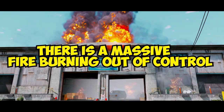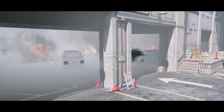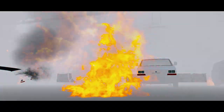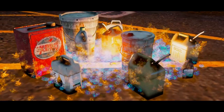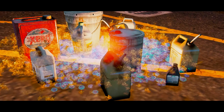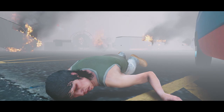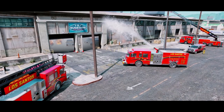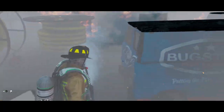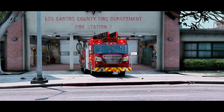Today in GTA 5, there is a massive fire burning out of control in a warehouse at the docks. Due to the extremely flammable liquids stored at this location, such as fuel, oil, and chemicals, the fire quickly grew out of control and is threatening both life and property. 911 calls state that civilians are trapped inside by fire and smoke. Dispatchers assigned firefighters from several firehouses to respond to this dangerous call. Let's see if they can save everyone, including their own, before it's too late.